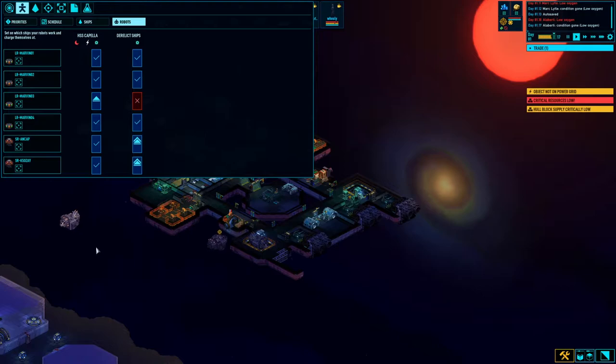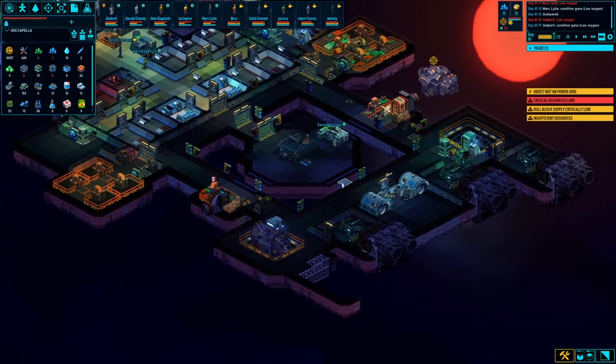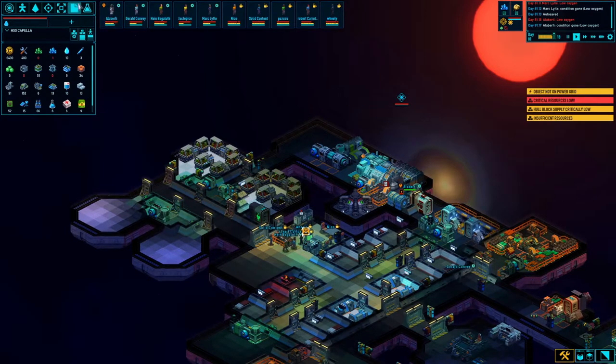We got two. Let's set you to only work on this ship. The other guys can go do their thing. We're getting some brownouts — there's not quite enough juice generation here. I need to get my solar power up and running.